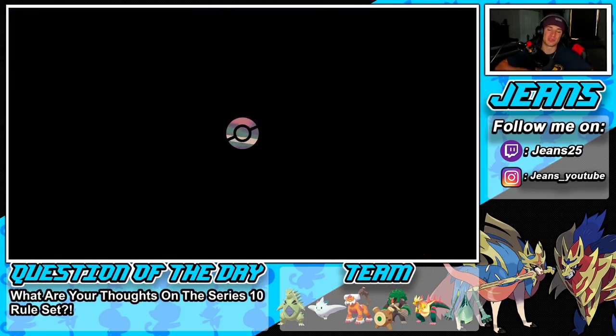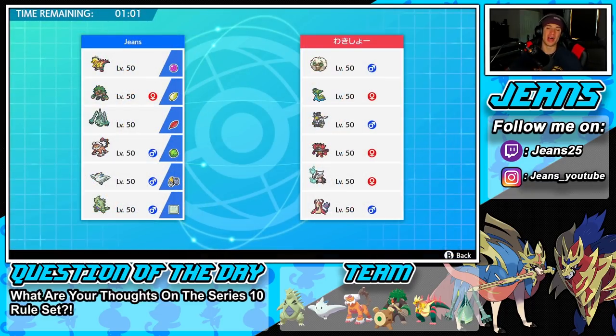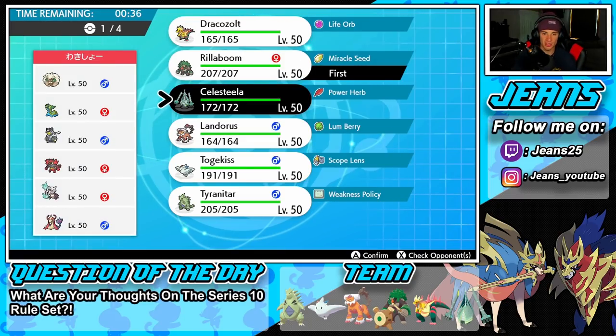Let's hop into our third and final battle looking for that winning record. We're hopping in and I feel like we haven't gotten a winning record in a couple of videos. This guy has a Whimsicott, Gastrodon, Urshifu, Incineroar, Alolan Marowak, and Milotic. I don't think he's going to bring Alolan Marowak — I think he'll lead the Whimsicott alongside Milotic or Urshifu.